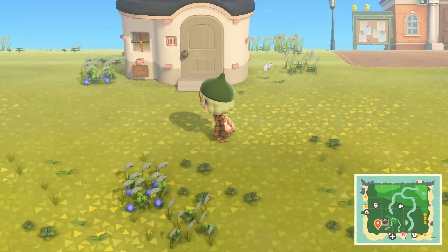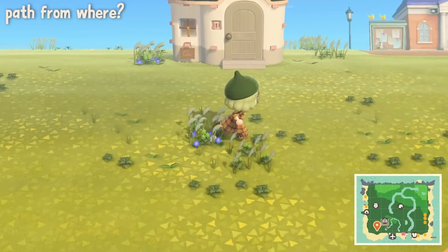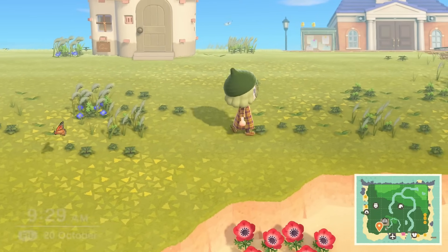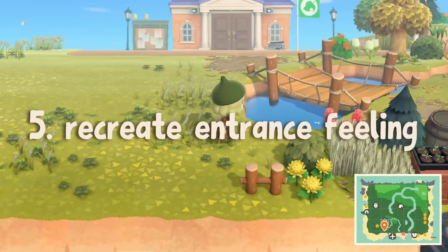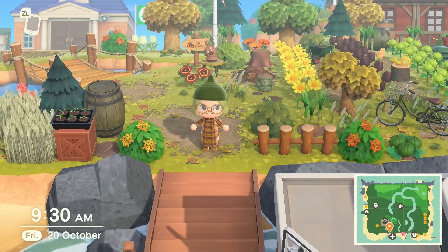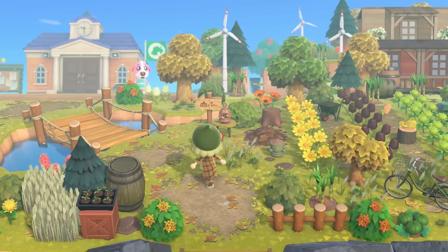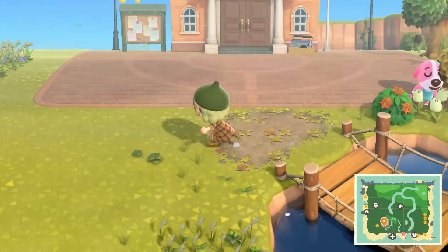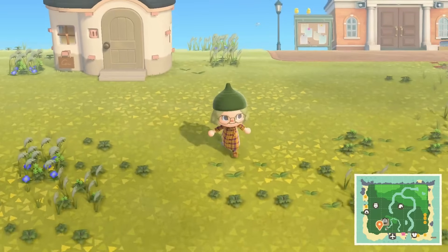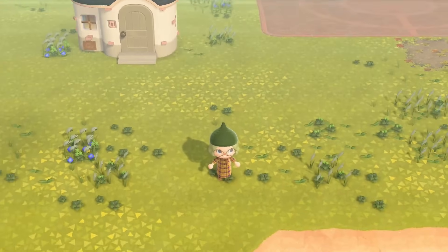Now it's just continuing to prepare the area, and you can ask yourself the same questions again: where is my path coming from, where do I want it to lead, how do I want this to look? I like to recreate an 'entrance feeling' — when creating your entrance, you stand by your airport and decorate from that frame. I try to do the very same thing with any area I'm building: find a certain frame I like, stand there, and think about how I'd want to shape this.